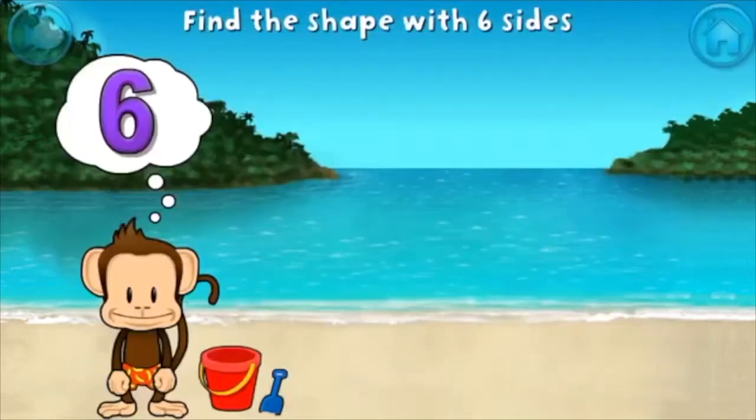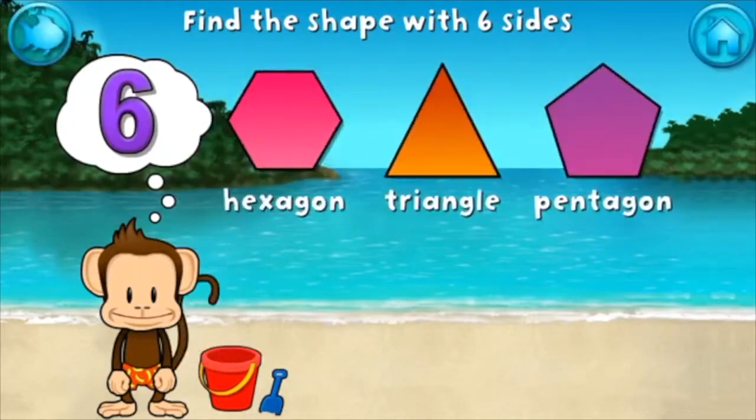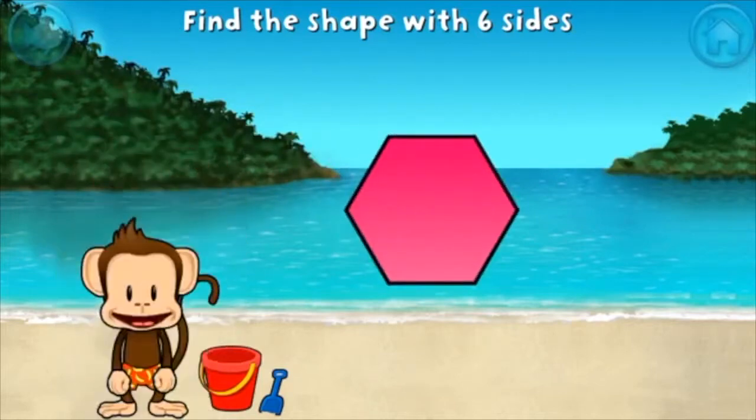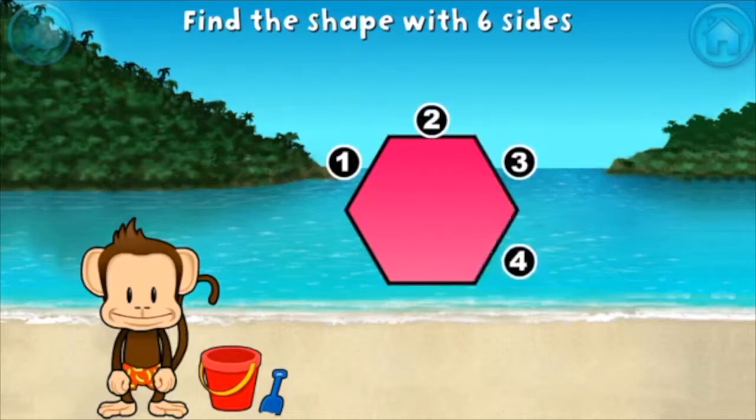Touch the shape that has six sides. That's right! A hexagon has one, two, three, four, five, six sides.